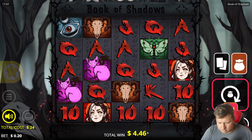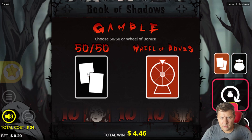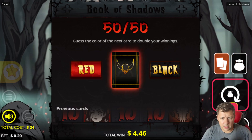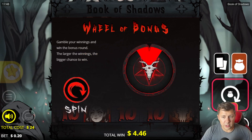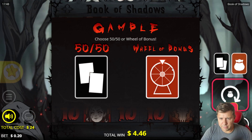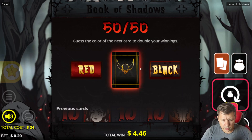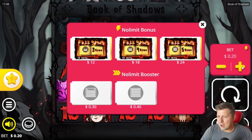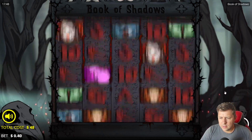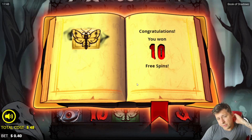That was a bit of a small win there. What we can do is actually gamble it — there's a 50/50 red or black option to double our winnings, or we can choose this wheel of bonus to win another bonus round basically. I don't feel confident enough with the size of this thing that we're gonna get it, so I'm just gonna double it up. We go black — boom — unfortunately if you don't win it you don't get anything. Unfortunate, but we are going to move on. We got a re-trigger so let's hope we get a very nice win at the later stages of this video.